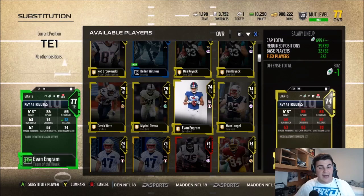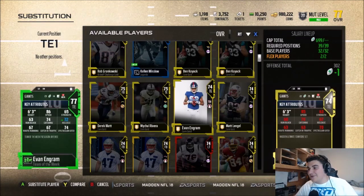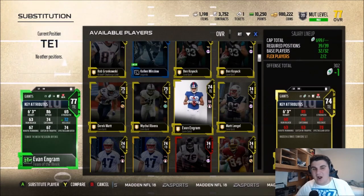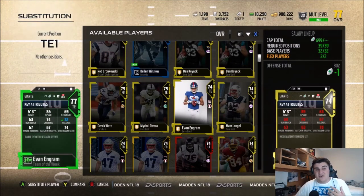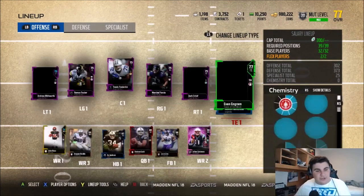His Team of the Week card is insane. If your tight end is running a lot of drags and streaks, Evan Ingram is your guy — that's what he's good at. You don't need insane route running for that. He plays really, really well. He's incredibly fast — he's able to keep up with linebackers and safeties. I love Evan Ingram as number two who you should have on your team.